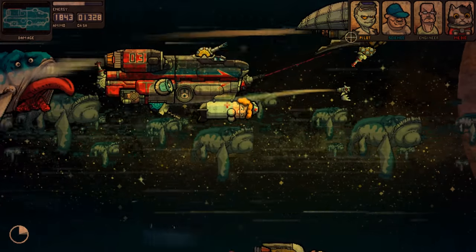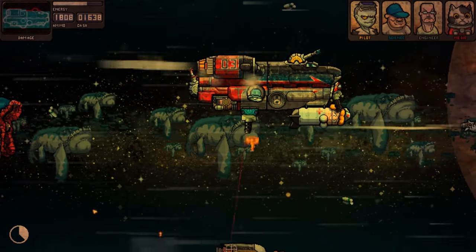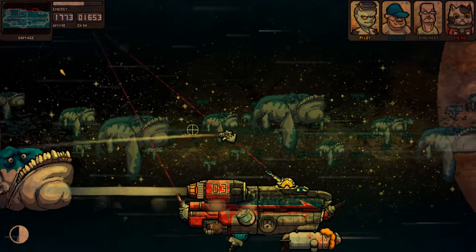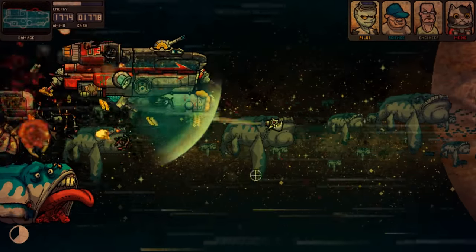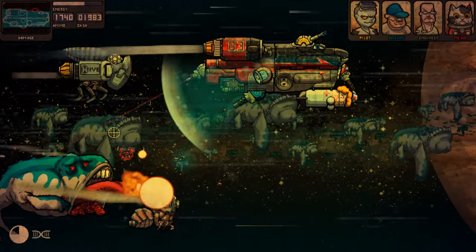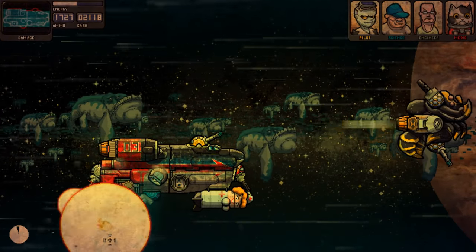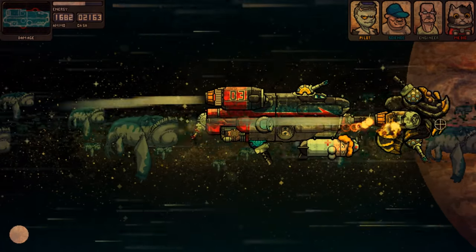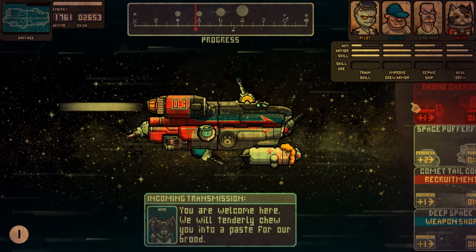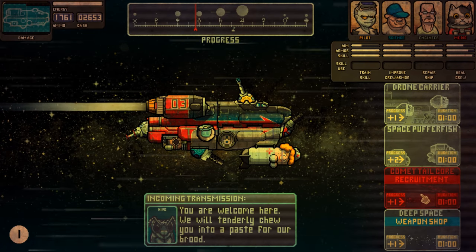They're everywhere. Oh my god, there's so much money. They're doing a lot of damage, actually. I have to be careful. That guy's armor is to the top as well. I love the minigun. And I love it when they're slower. I definitely want to repair the ship. Perfect. We're coming up to the next planet soon. Space Pufferfish Recruitment Weapons Shop. Comet Tail Core. Deep Space Weapons Shop - let's go for another Weapons Shop. Another Chainsaw and a Machine Gun. That's not much.